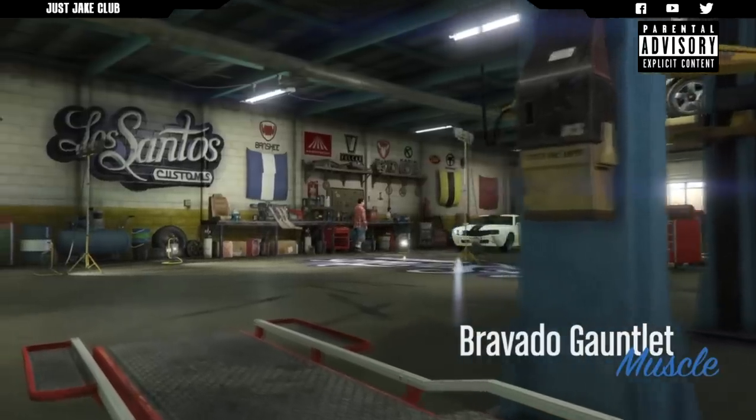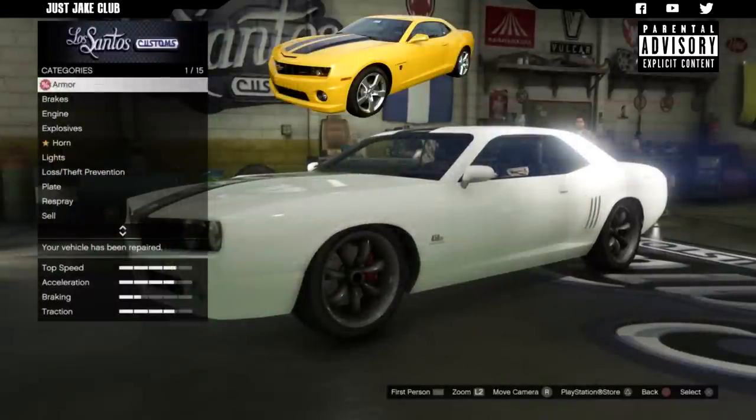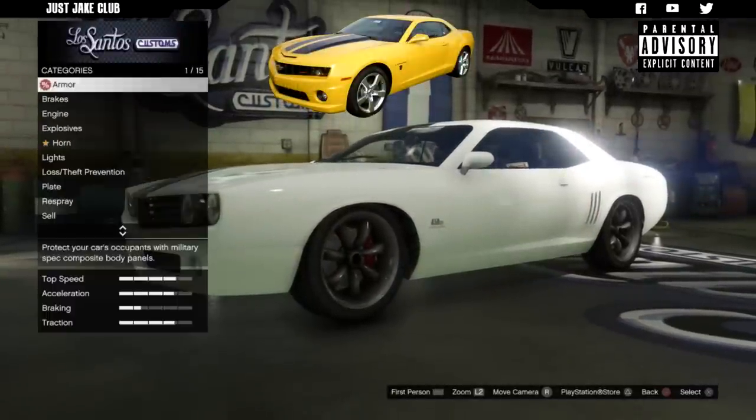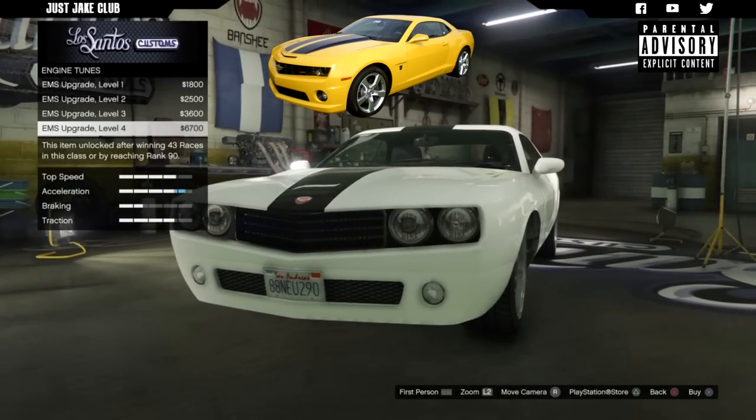As you pull into Ella Customs you'll see the Bravado Gauntlet is rightly so in the muscle category. We're going to start this build as always with 100% body armor, then we're going to go to the brakes and get the race brakes. For the engine we're going to get a level 4 engine upgrade.